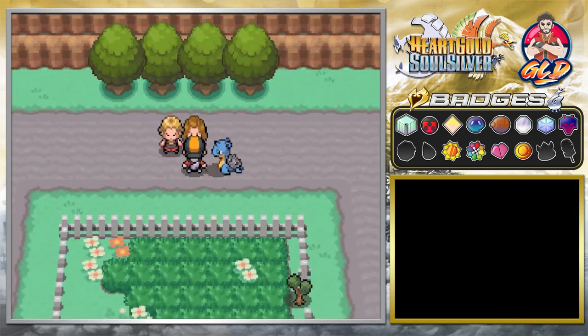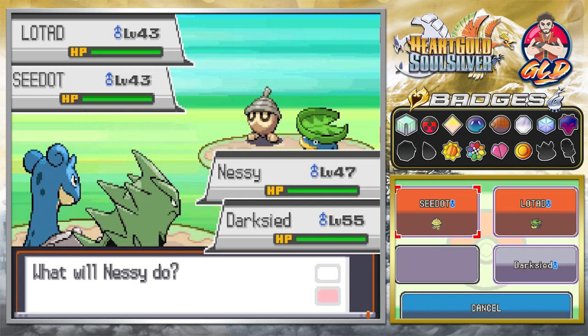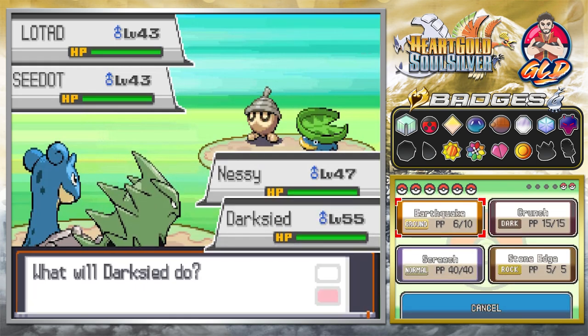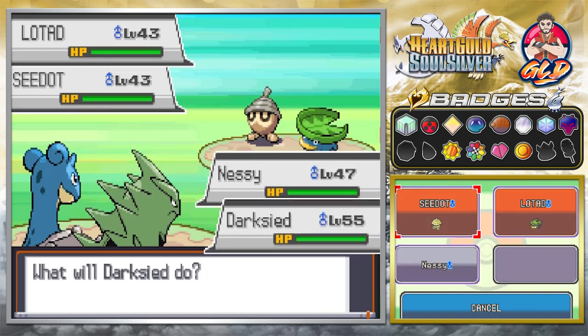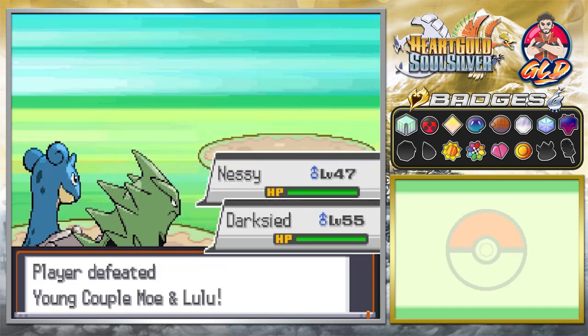This route is home to a few trainers going into Celadon or Saffron City. We got two Pokémon from the Hoenn region. Let's go ahead and use Stone Edge right here. Stone Edge does that, and Ice Beam does that, and we win.